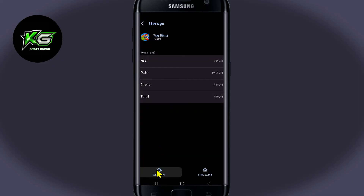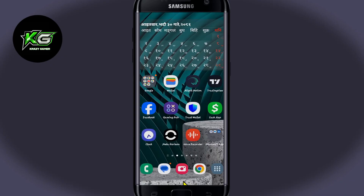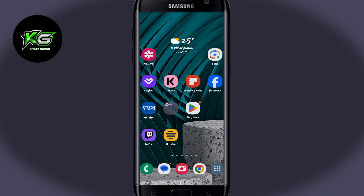From the storage menu, tap on Clear Data at the bottom left corner and then tap on Delete. This will now clear all of your user data for the Toy Blast game.